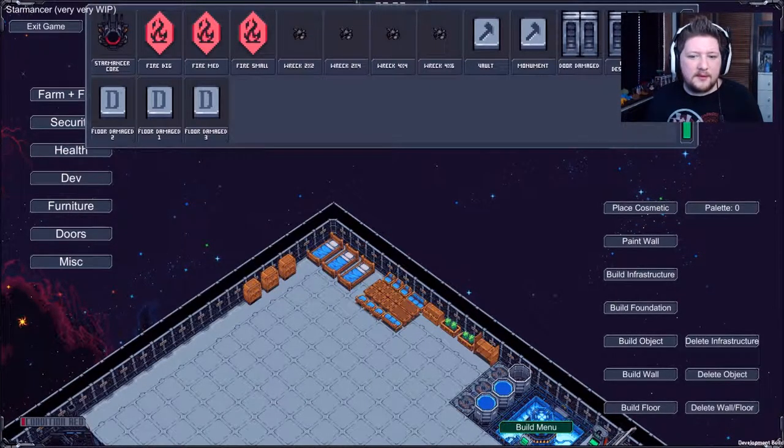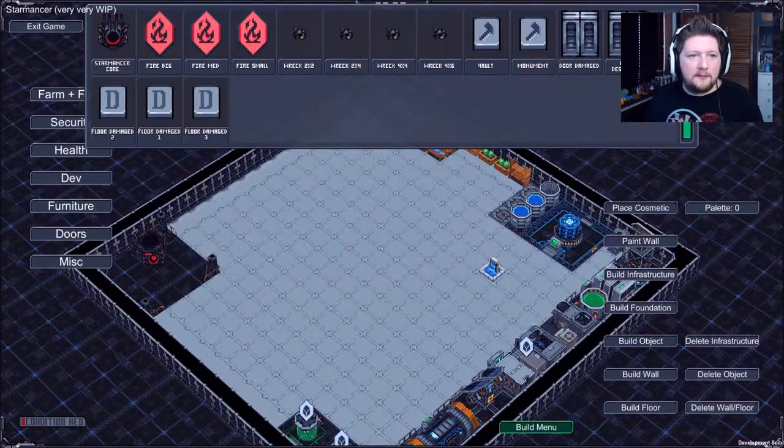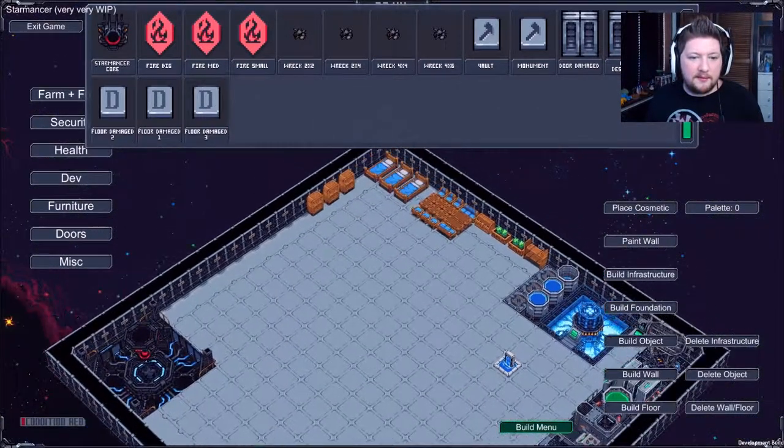That's it for the furniture. What is dev? Oh, there's a big fire - so you can put fires down. There's a wreck. I'm not going to put any of those down. We have some sort of vault.